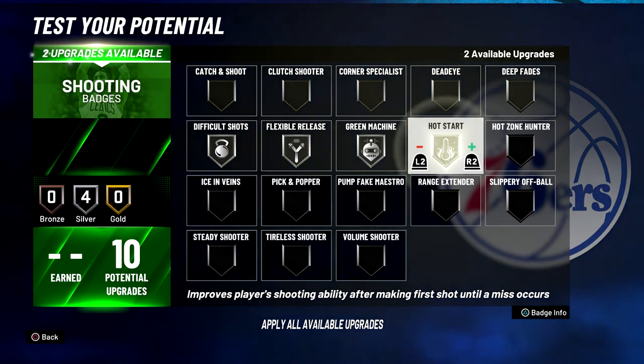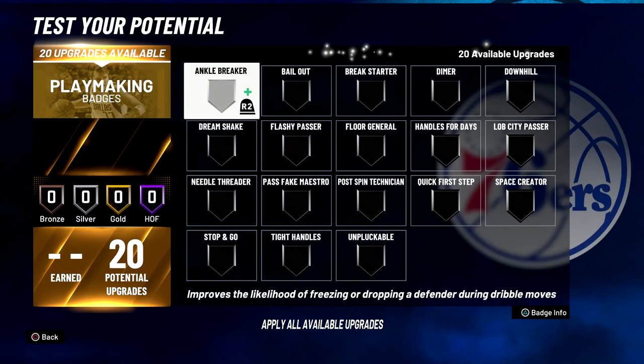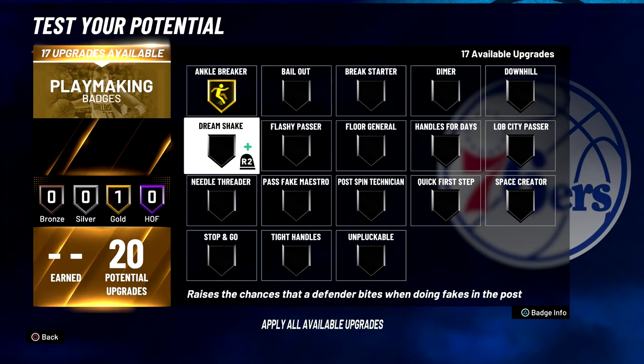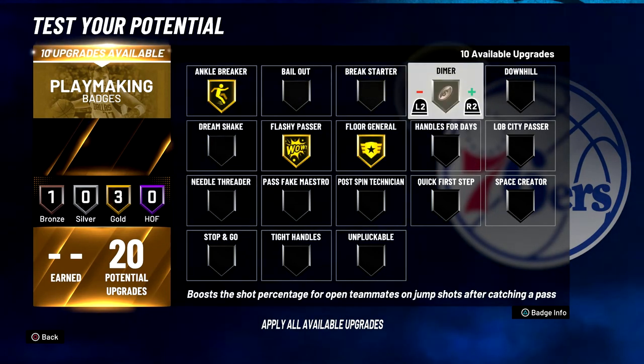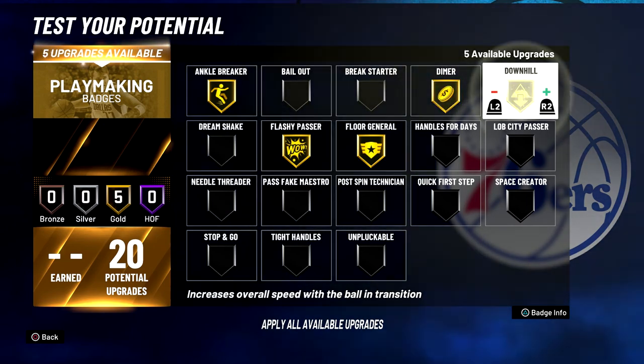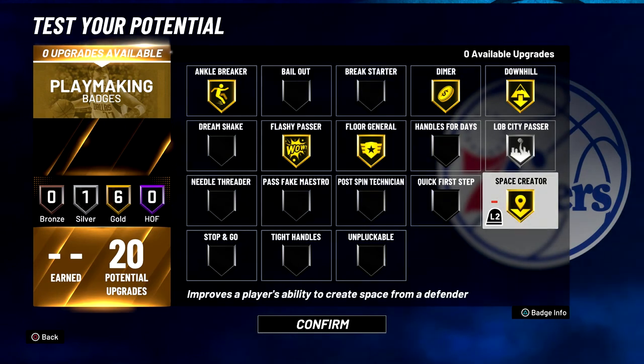For your playmaking badges, you're going to put Ankle Breaker on Gold, Flashy Passer on Gold, Floor General on Gold, Dimer on Gold, Downhill on Gold, Lob City Passer on Silver, and Space Creator on Gold.